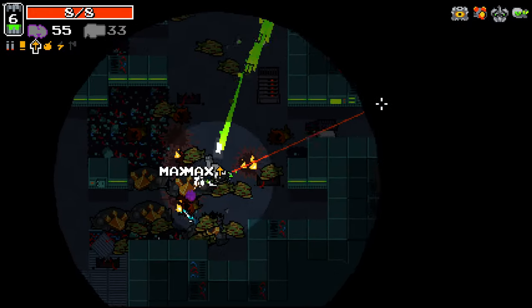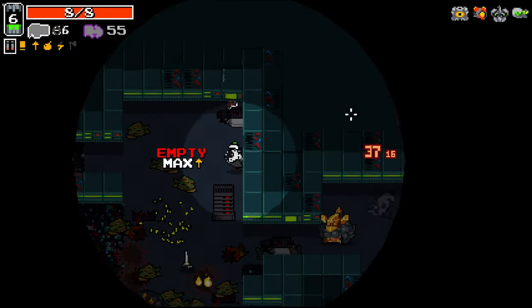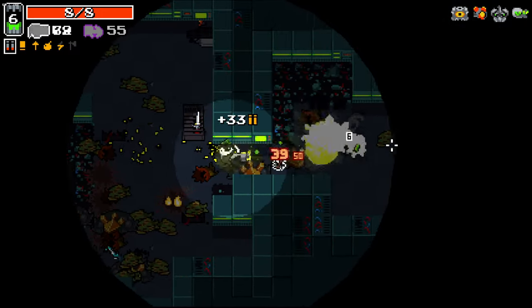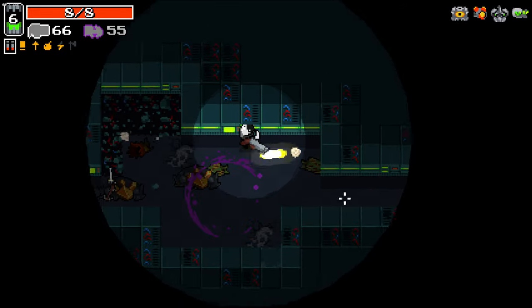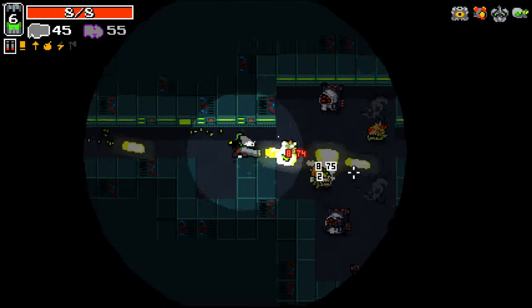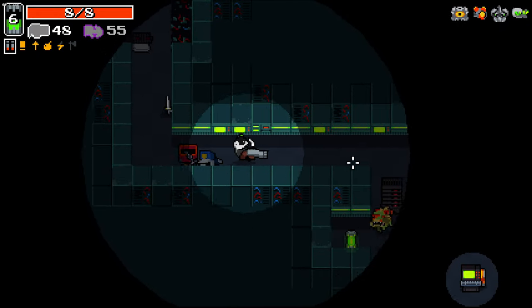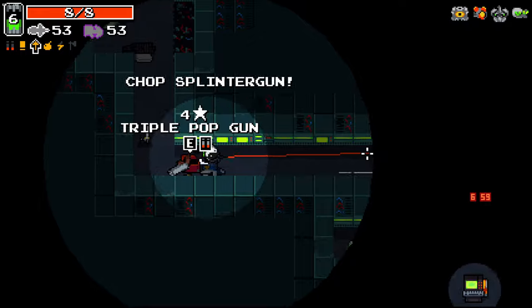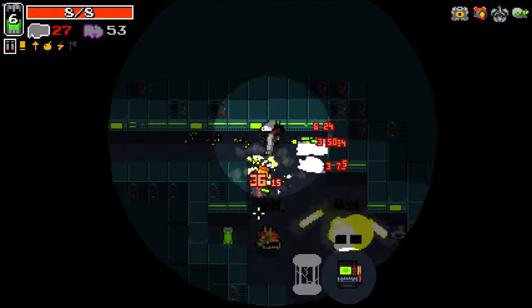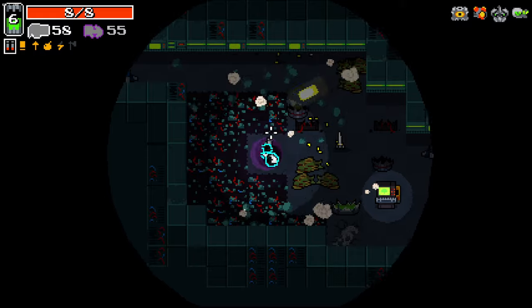I think I'm going to go with the frost shotgun, to be honest. Oh, it's a cursed weapon - I was like, why can't I pick it up? I'm holding a cursed weapon - that's how cursed weapons work. Chop Splinter Gun - oh my goodness. That seems mighty intriguing.